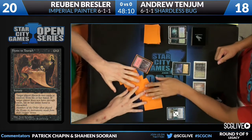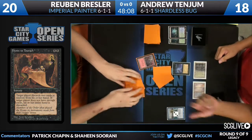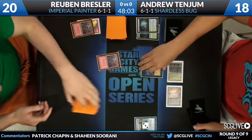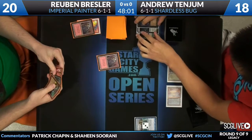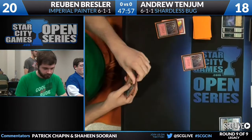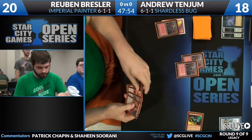He got to 6-1-1 because he knows he has auto win cards in his hand. Let's see what it is. He has another land and he has the Simean Spirit Guide. This is just... He knows how the banana peels here.